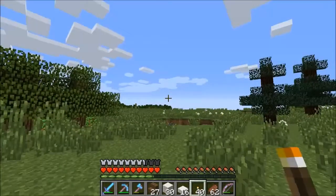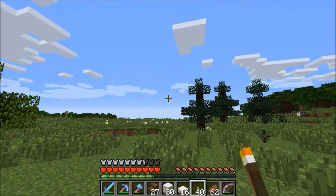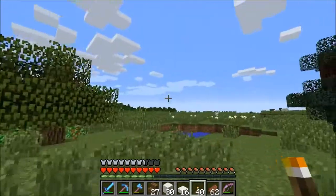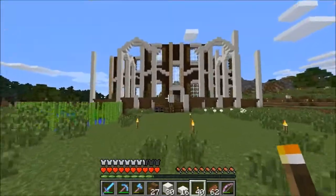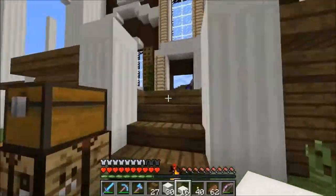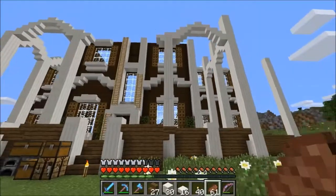Well guys, I've been chillin' at my plantation for about four nights in a row, so that's around an hour or so. I'm losing track of time. But I'm not finding any zombie villagers. I've been working on the plantation during the day, and I've been hunting for zombie villagers during the night, and none of them are spawning. It seems like every time I'm looking for one they don't spawn, and every time I'm not looking for one they do spawn. Unless I can find one during the night within the next half hour, I don't think we'll be doing that this episode.